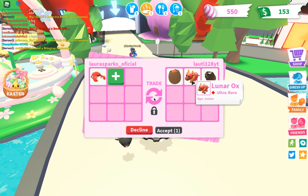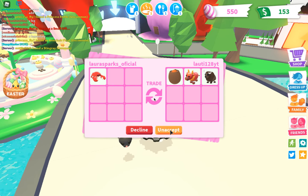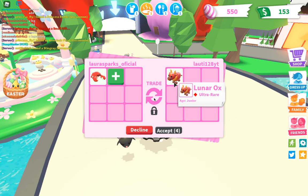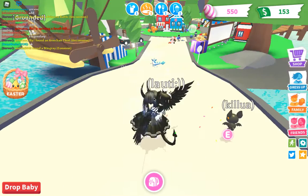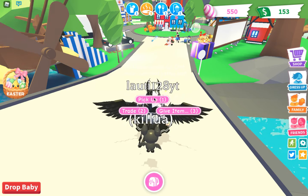Let me show you the crab — there it is. Is this a fair trade? Yeah, you can accept that. Oh, I got an ultra-rare for a crab! Accept it! They removed the other things — are they gonna accept it? They're probably... oh no, that's not a fair trade. Whatever, they're a baby. How do I remove it? Drop it.